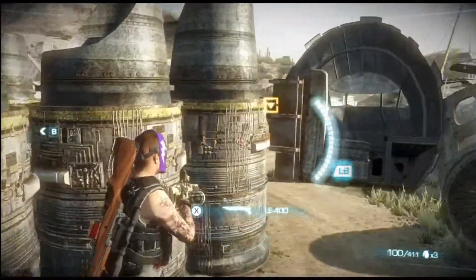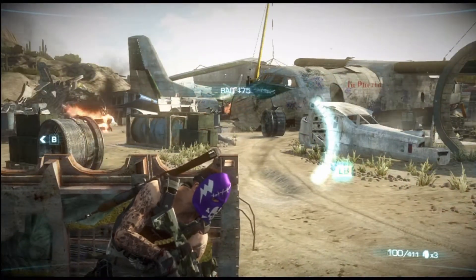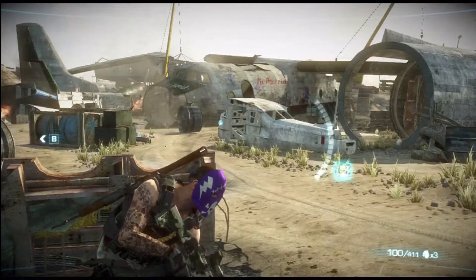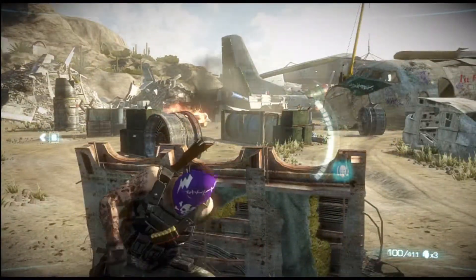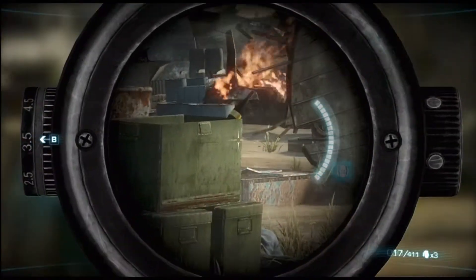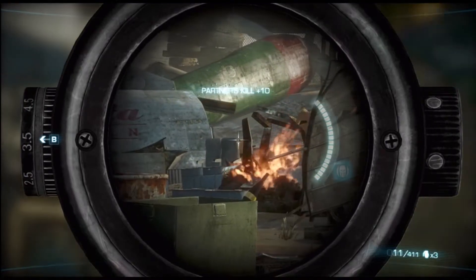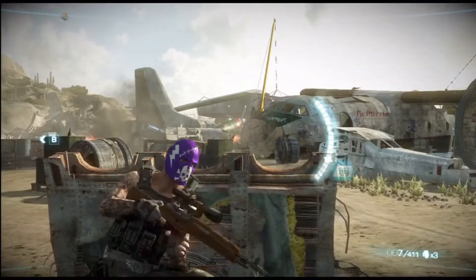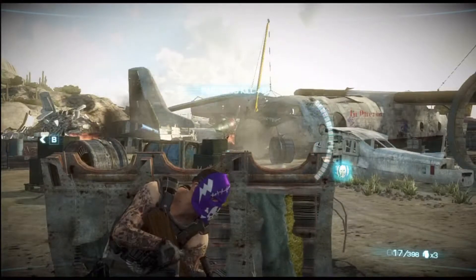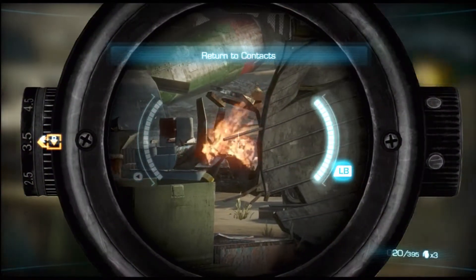When you come around the corner you're going to have an RPG guy spawn up, so you want to definitely focus on getting him. He usually comes off to the right side behind that cover. In this case it looks like my partner got him already, because he hasn't come down yet — normally that RPG guy off to the right side is pretty quick by the time you come out to this particular area.